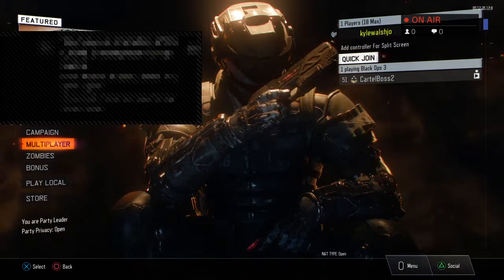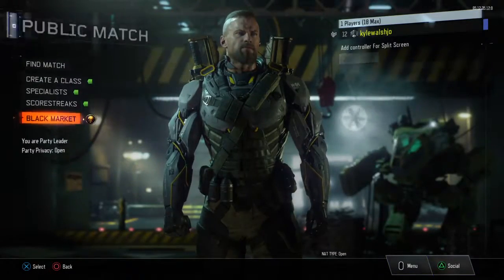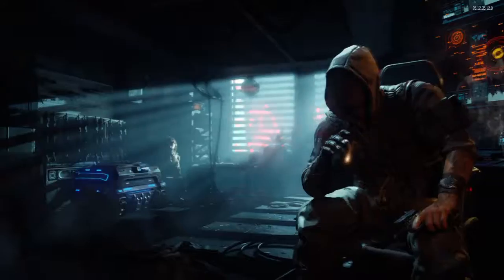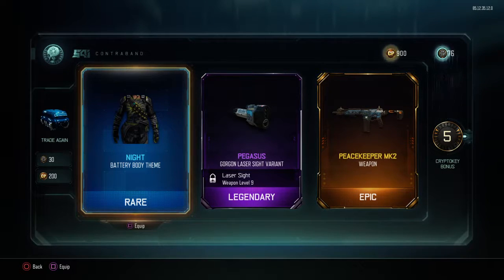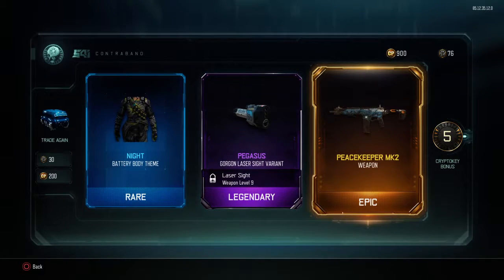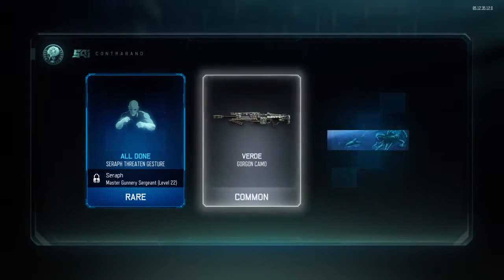We got the COD points - 1100! Night battery body for you, peggy ghost gorgon peacekeeper... I got the Peacekeeper! I got my Peacekeeper back! I got it back on my account - look, I actually got my Peacekeeper back! Freaking hell, that is sick - actually the first weapon!